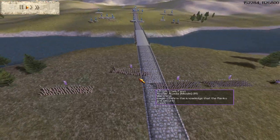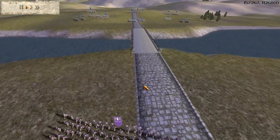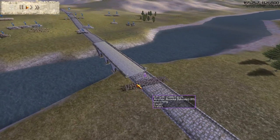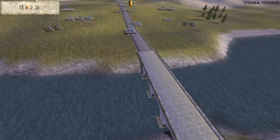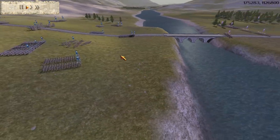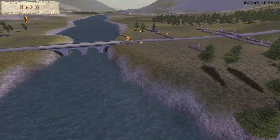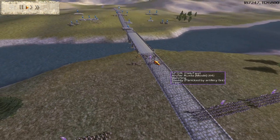To commence the battle, I move one Archer Auxilia to the front of this bridge. I should have moved them in loose formation — it was really stupid of me to move them in tight formation. My opponent started raining fire arrows on me, which only decreases my unit's morale, but it's only one unit. So I moved them out anyway.